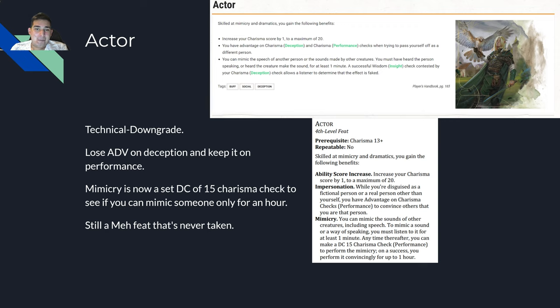This feat needs to be completely rewritten. They should give advantage on deception, persuasion, and performance to pass yourself off as a different person, and go back to the original mimicry ability from 5e. If you had all three options with advantage while being a different person, then this feat could actually be good. That's not what happened, so it's not a very good feat. Tell them to rewrite it.